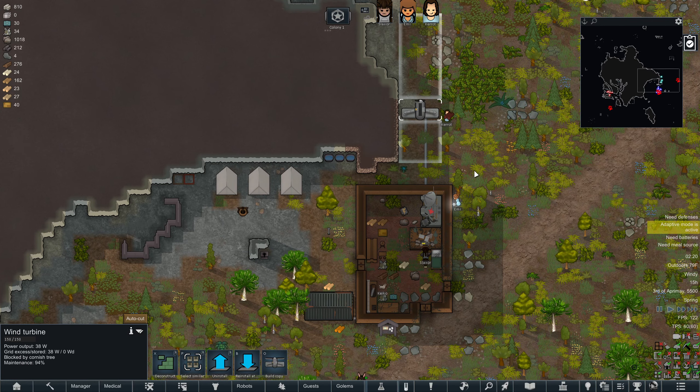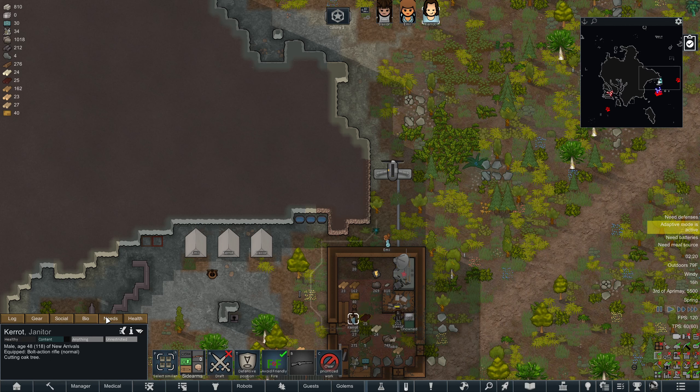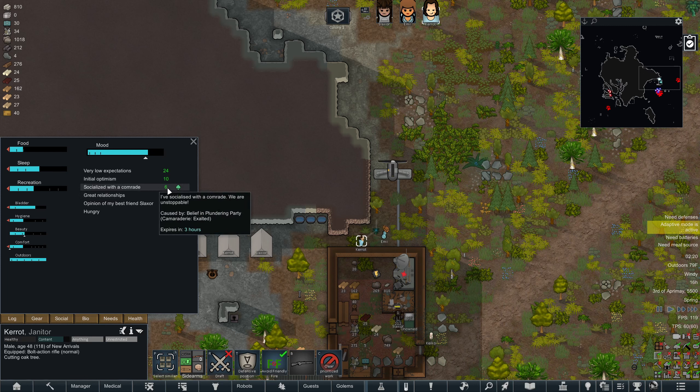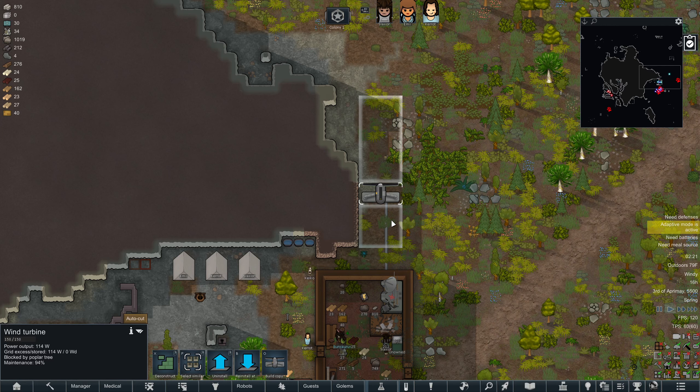The ceiling light has absolutely no power, blocked by a cornish tree. I just want — no eating either. You're quite hungry but you'll be fine. Socialized with comrade — initial optimism, only 5.6 days left before it starts to drop off. I basically have until then to get them comfortable before things start going bad.